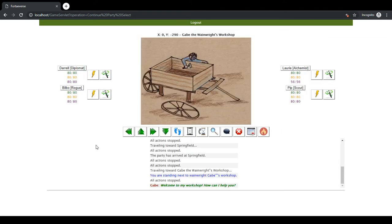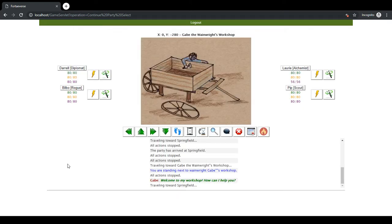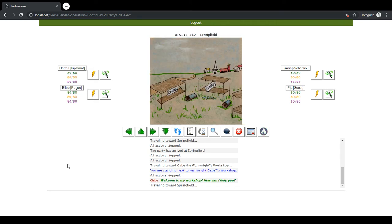So what I'm going to do now is show you going to a new location. First I'm going to go back to downtown Springfield, and I'll show you how the list automatically updates once you discover a new location.